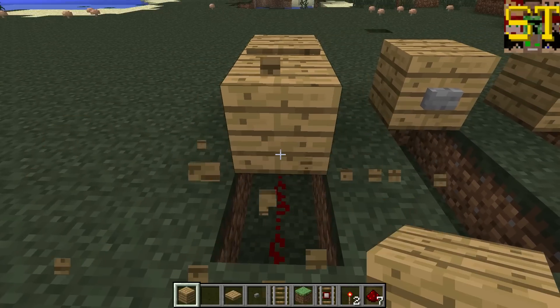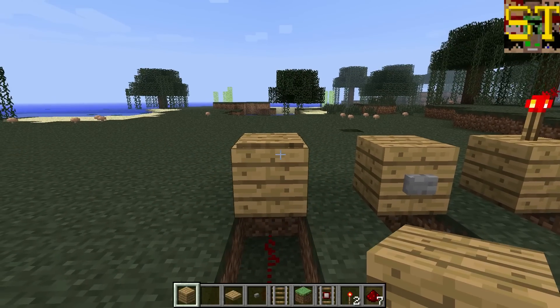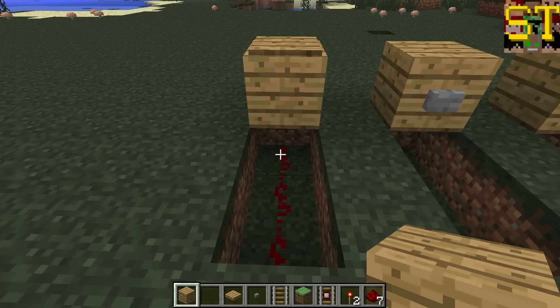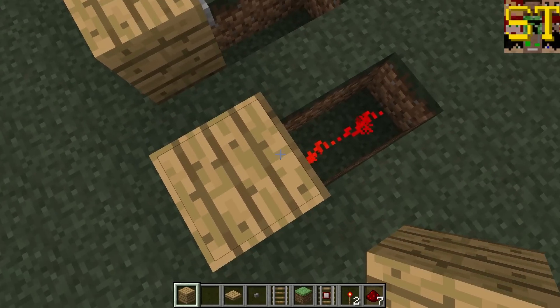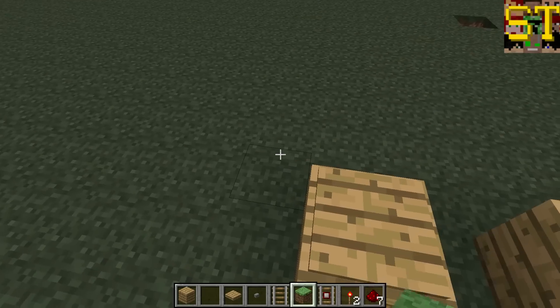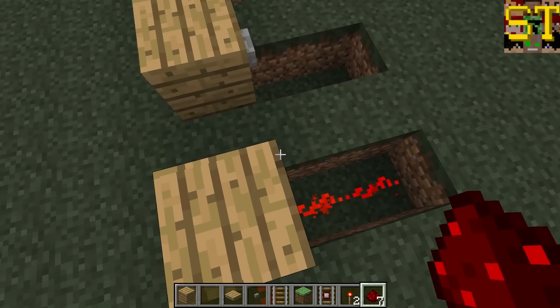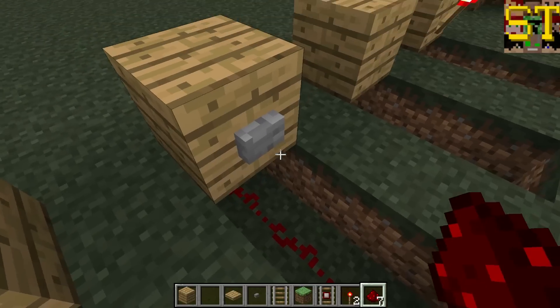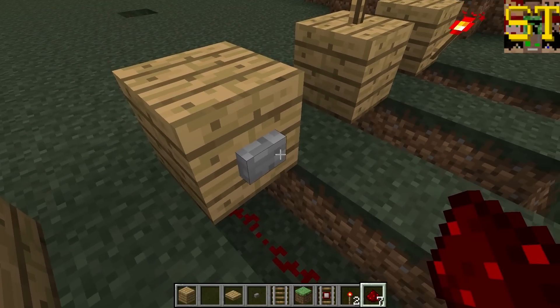What allows this is that redstone inputs can affect redstone a full block away. As you can see, when I stand on this pressure plate, even though it's not directly touching the redstone as it would be in a normal wiring situation, it still affects the redstone beneath it. The same application applies with switches — levers can do the same thing either on top of or on the side of a block.